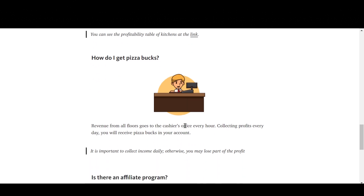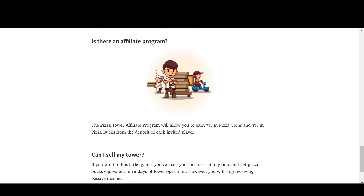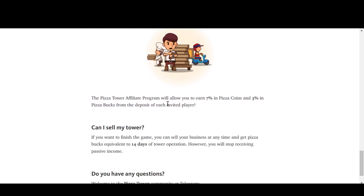Revenue from all floors goes to the cashier's office every hour. Collecting profits every day, you will receive pizza bucks in your account. It is important to collect income daily, otherwise you may lose part of the profit. The Pizza Tower affiliate program will allow you to earn 7% in pizza coins and 3% in pizza bucks from the deposit of each invited player.